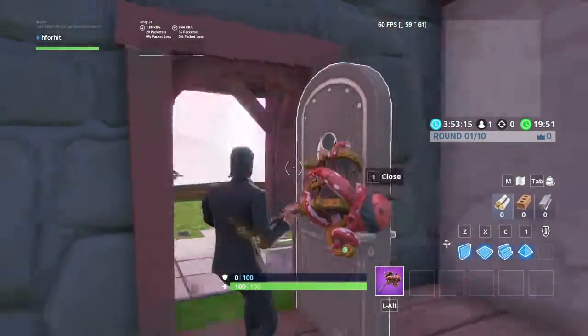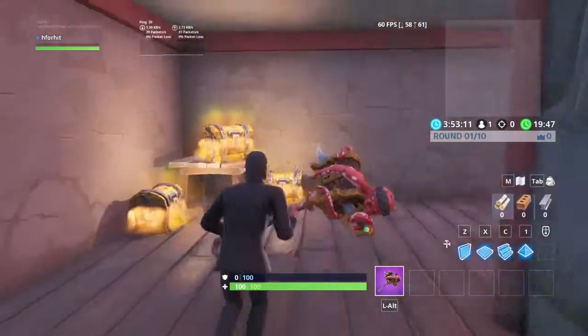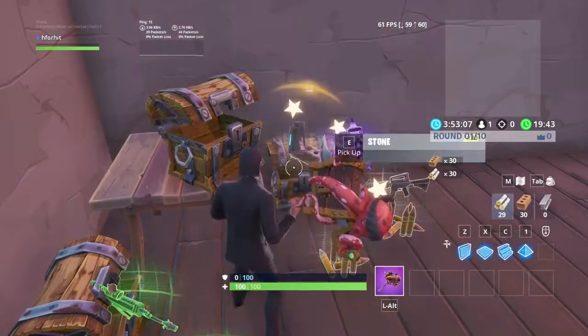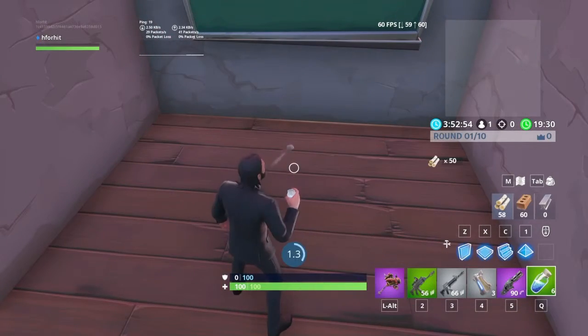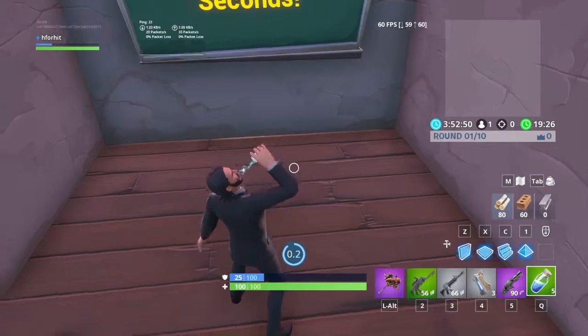And then we got each island, each spawn island. That's this house here. And free chests. Here, we got a spawner that spawns 15 mats every 5 seconds. Every time it spawns, it switches to the next mat type.